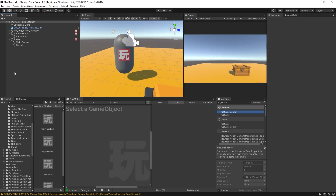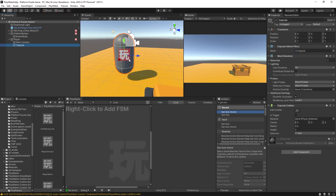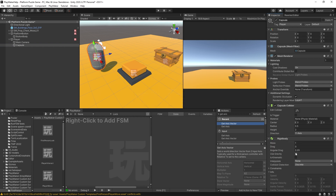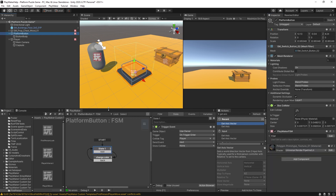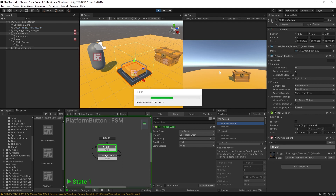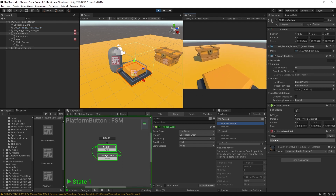Now I need to make sure the Capsule is tagged as 'Player'. I'll also add a Rigidbody with gravity disabled and set to Kinematic — that way it's not interacting with physics and is only moved by the player controls. Keeping an eye on the Trigger Event FSM, we should see it fire off when the player enters the button's collider.